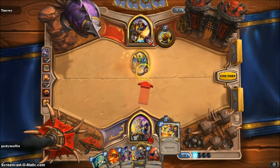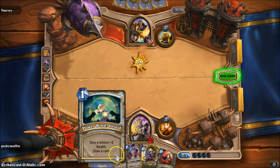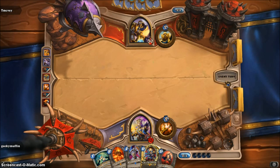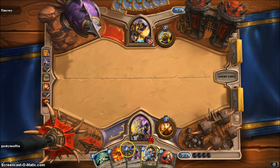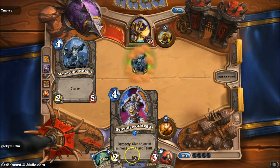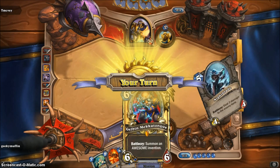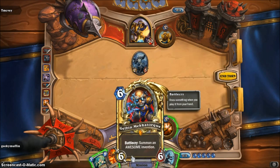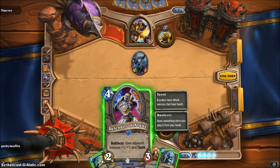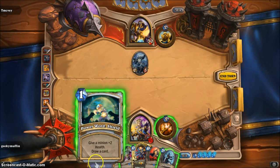Although I did not put down my 4-mana Defender of Argus, I was still able to destroy all of his monsters. Defender of Argus is actually a really good card — if you have two minions out, you want to put him in the middle because the ones next to him get plus 1 plus 1 and Taunt. Taunt means your opponent has to attack those monsters first — it's a really big deal. So to play Defender of Argus you want to have other minions out first in order to get the advantage of his ability.